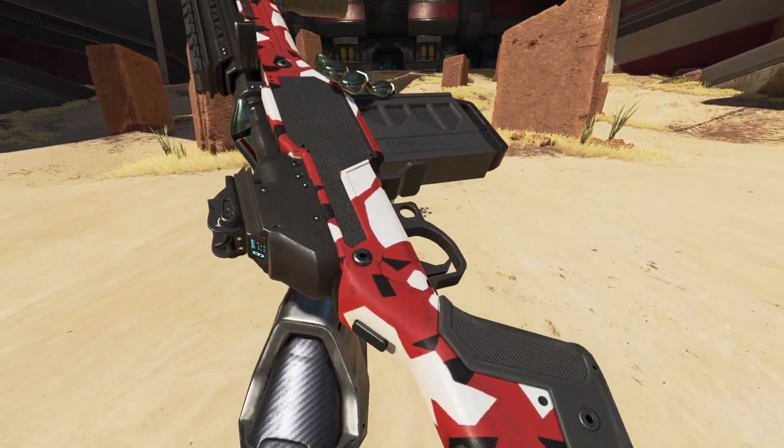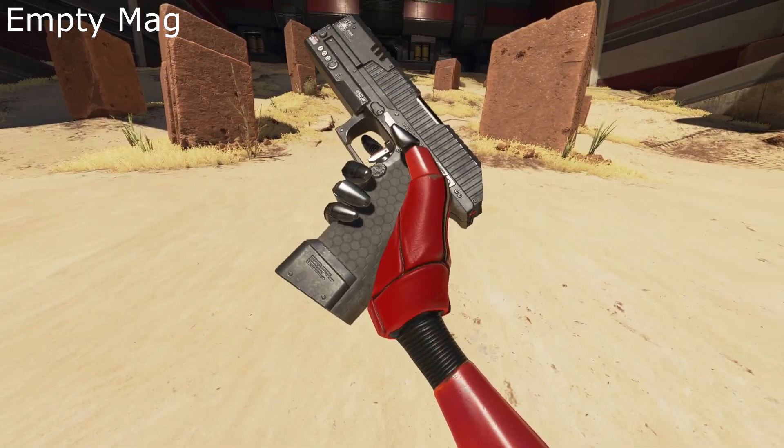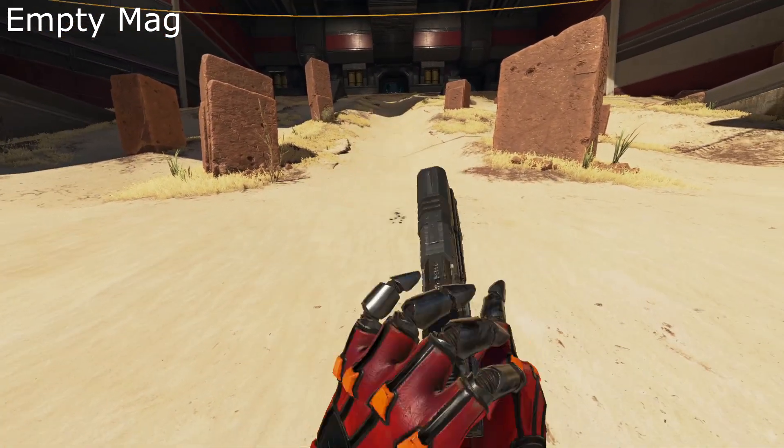It turns out they've fixed it so that when the P2020 and the G7 Scout do the inspect animation with an empty mag, it no longer shows a bullet in the chamber.